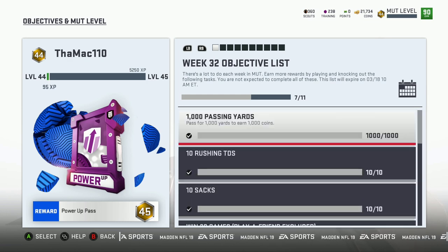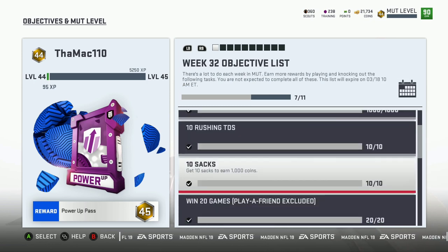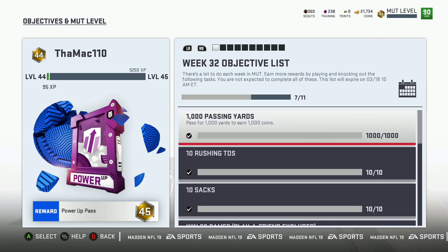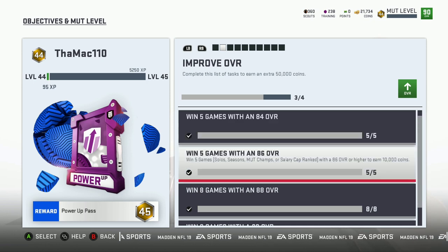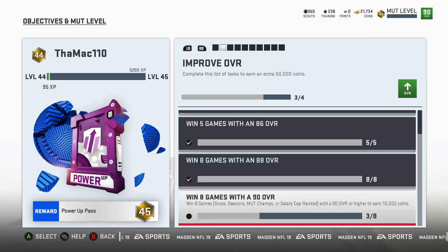Every week you're going to get weekly objectives and you'll be able to get 5,000 coins from that. I got 10,000 coins for each progression milestone I completed — building your team from 84 to 86 to 88, now we're at 90. Once I complete the eight games I'm going to get 10,000 coins, and on top of that because I completed the whole set I'm going to get 50,000 — so that's 60,000 coins right there.